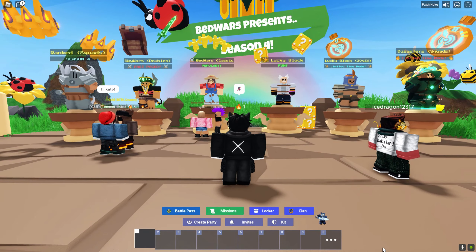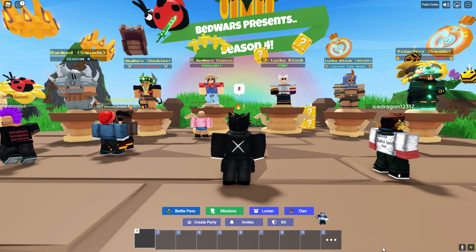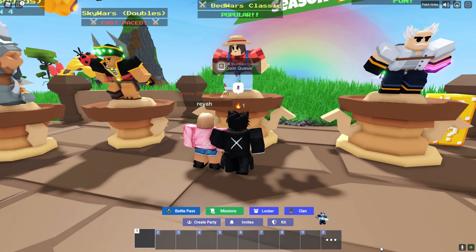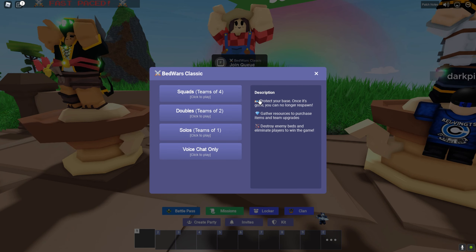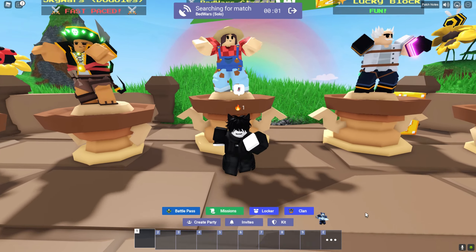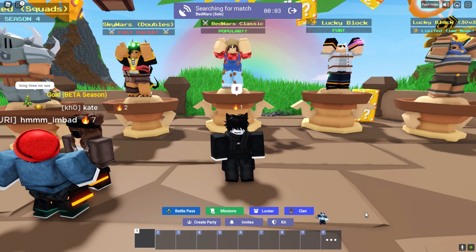If you go into the lobby, you have different modes, but you are going to play only Bed Wars. So we click on Bed Wars, we click on F, then we start — either solo, double, or squad. I'll make it solo, and it will be searching for a match.